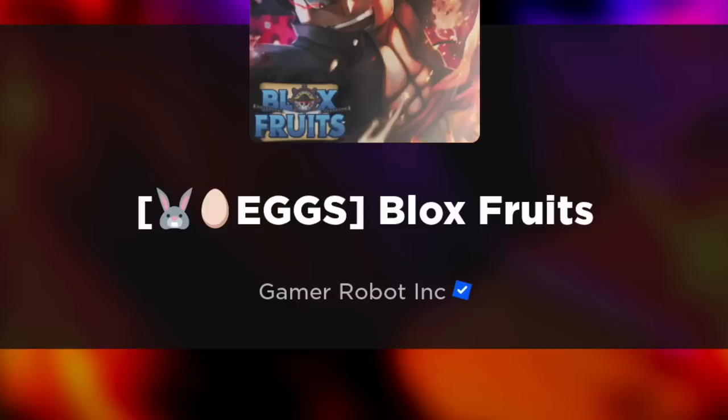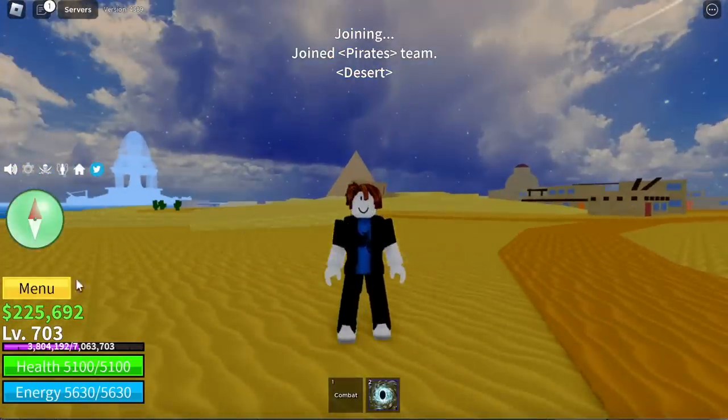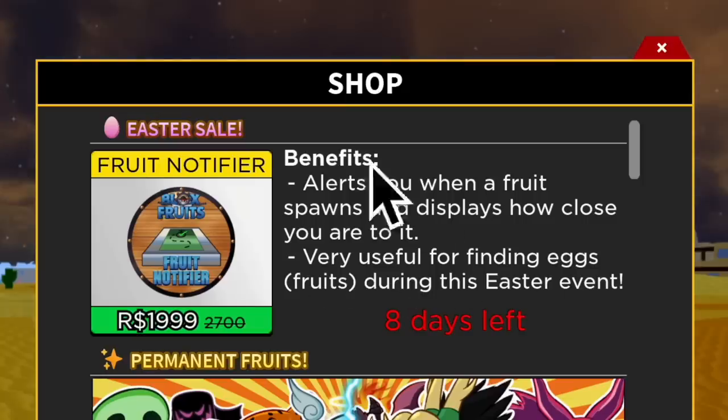Hi guys! For those who don't know, we had an Easter egg hunt update and I'm going to talk about that in this video. First off, check out the shop — Fruit Notifier is discounted, usually two thousand seven hundred, now one thousand nine hundred ninety-nine. You can use it to get eggs that will give you fruits.